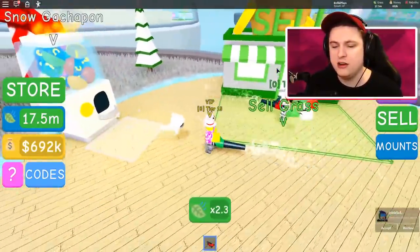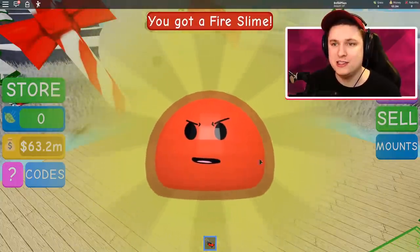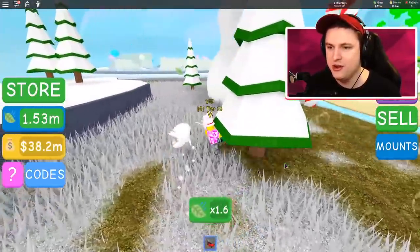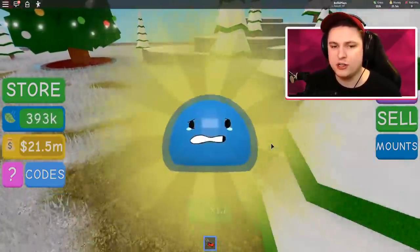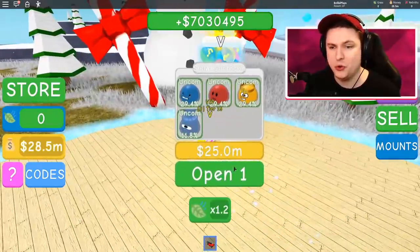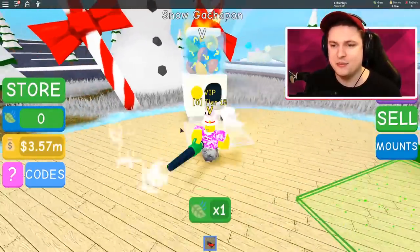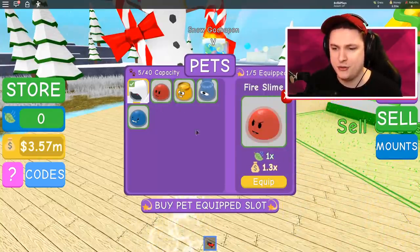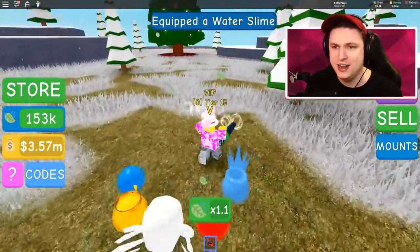These gachapons are just 25 million so they're not that expensive. Selling the grass gives us 88 million, so let's open up a few gachapons. Meanwhile we got a sand slime — I like this one, it's pretty cool. We sell the grass again and that gives us another gachapon. We got a snow slime — that's the most rare one we can get out of this egg! These are times four, these are times one, so the VIP slime is actually really good.